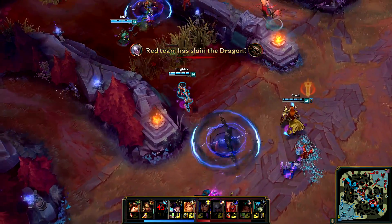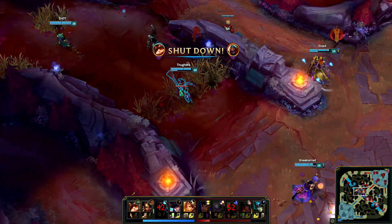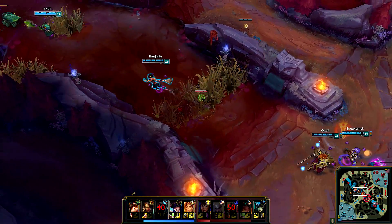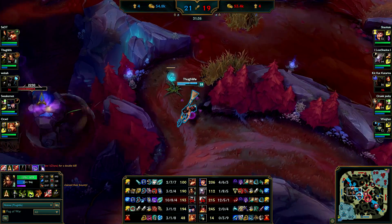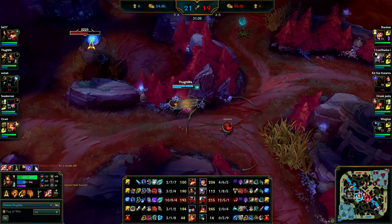I flash Q to Zed but he flashes away - Teemo gets him though. Pretty worth. I'd rather have Zed dead than a mountain drake at this moment because we already took the baron and it's not gonna help for that.